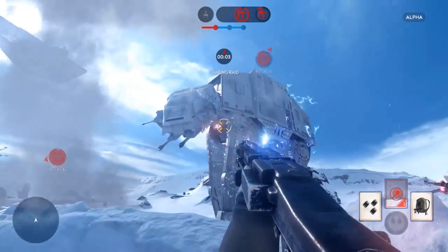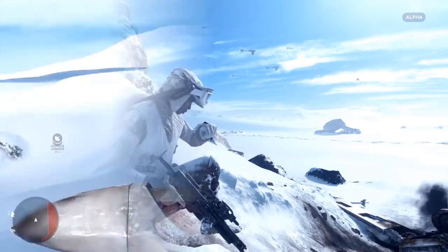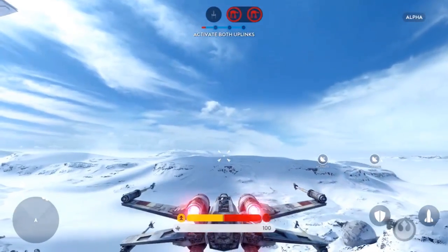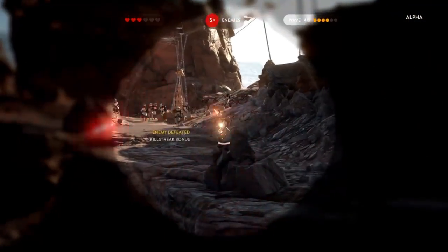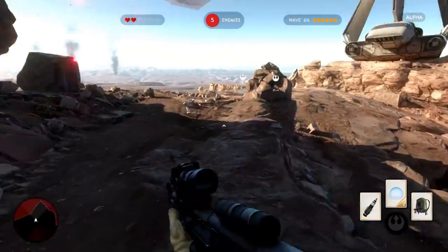The first clip starts out with a jetpack and an LMG-type gun being used, directly shooting the AT-AT Walker, as well as a clip of a player calling in an X-Wing. There's also one more PC clip of 30 seconds of additional gameplay, which you're seeing right here.